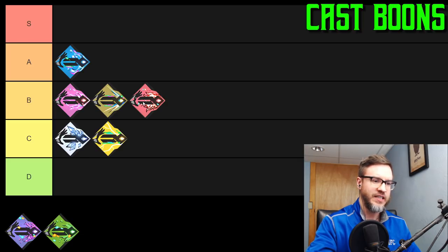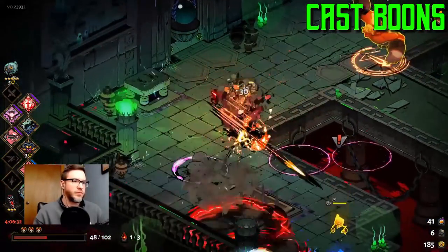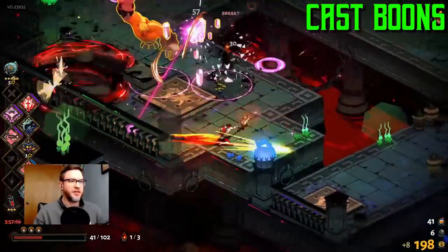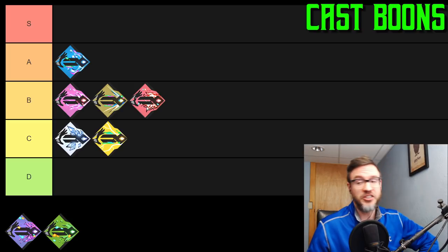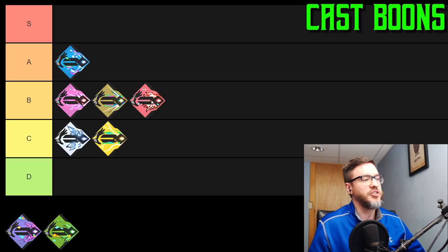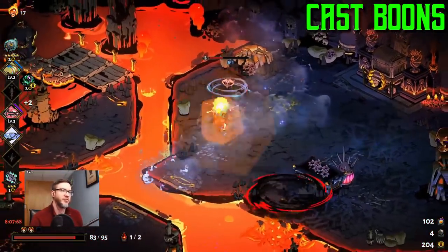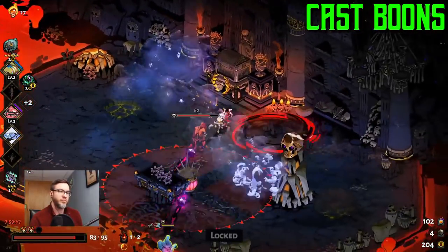Slicing Shot is the Ares cast. It changes your cast into a slow-moving whirlwind of blades — a Blade Rift — doing 10 damage per hit every 0.1 seconds. At common rarity it already does more damage than Crystal Beam, and it does area damage because it passes through enemies, hitting multiple at once. The trouble is it'll pass through and keep going, so you only get maybe the first second or two of damage before it bounces off a wall.